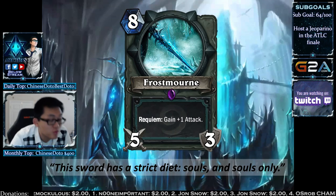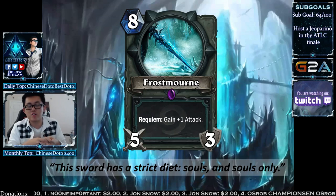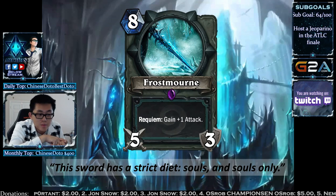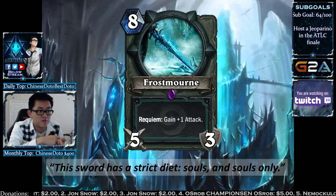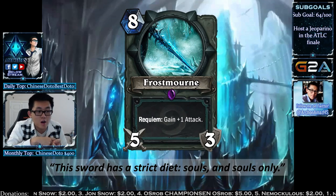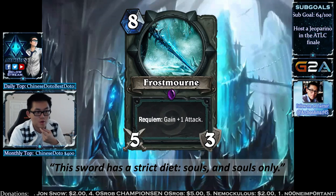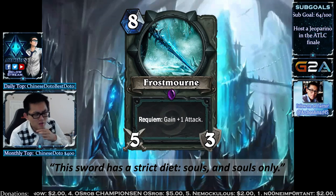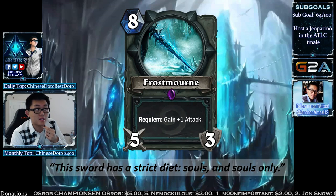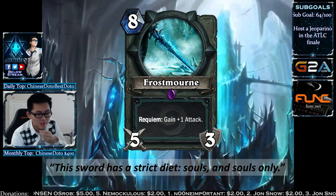Frostmourne is an 8-mana 5/3 weapon. Comparable to Tyrion, except you summon the weapon immediately without a body. Every time a minion dies on your board, you gain +1 attack. On turn 8 Frostmourne deals 5 damage, then on turn 9 you play Army of the Dead, hit them for 7, use your hero power and hit for 8, and 8 things die — making it a 13-attack weapon. It gets removed by Harrison, but it makes Blingtron pretty strong.